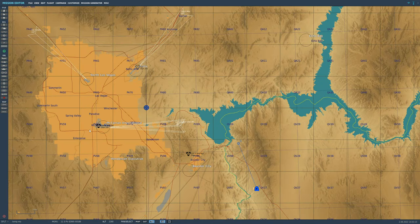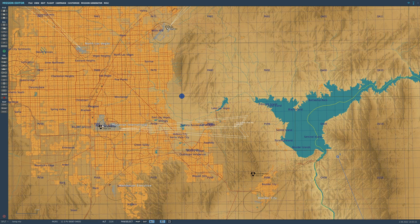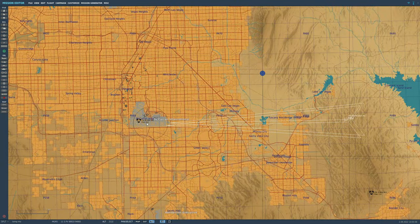Finally, a very important thing: how high is the runway above sea level? If we don't know this, none of this works and we smash into the ground. Hovering the mouse over the runway, you can see at the bottom of the screen it's 2,091 feet. I'm just going to round that to 2,000 feet.